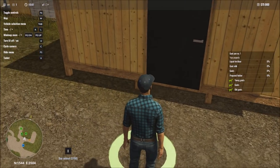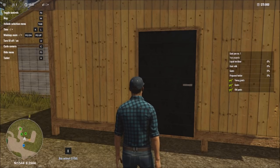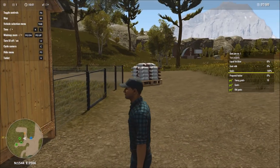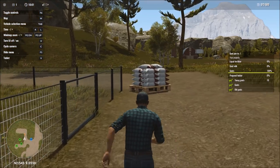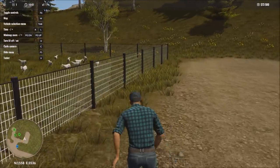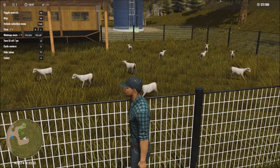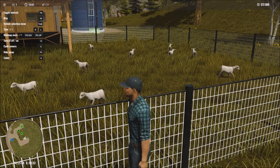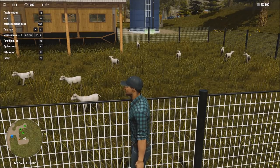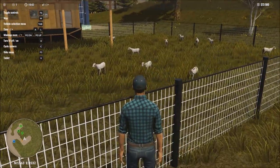Each of the goats costs $150, so we'll spam the purchase button and get our 10 young goats. One question I had was what kind of goats they would be. I have some familiarity with goats from real life. These look more like Saanen goats - here in Tennessee we pronounce it Sineen, at least that's how I've heard it at goat sales. So there are our 10 young goats.